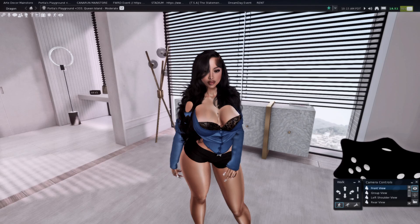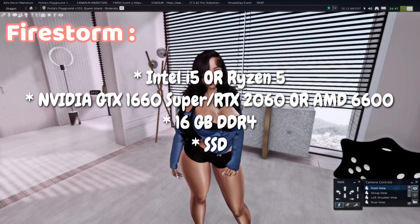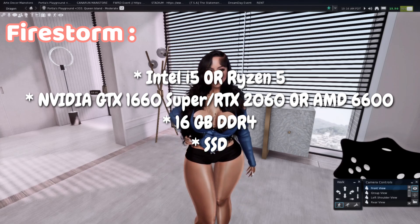For Firestorm, the specs are: CPU — Intel i5 or Ryzen 5; graphics card — Nvidia GTX 1660 Super, RTX 2060, or AMD RX 6600; RAM — 16 gigabytes DDR4; and storage — SSD. Those are the basic specs for Firestorm.